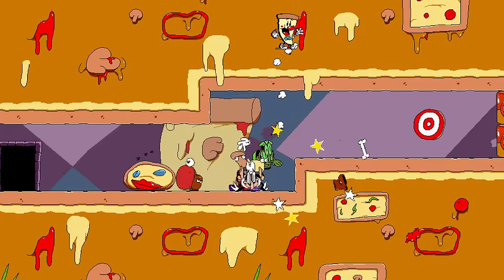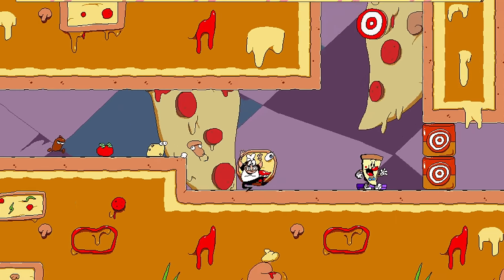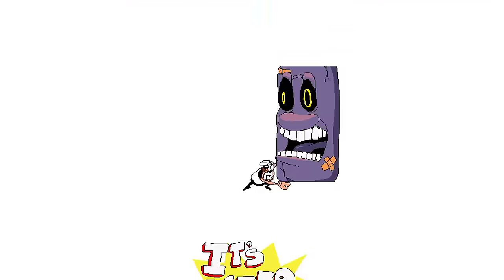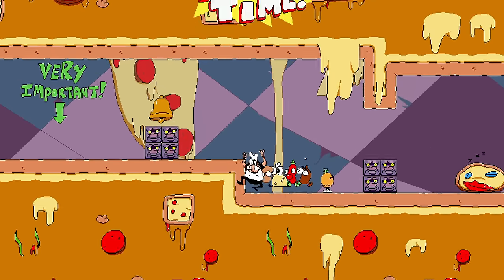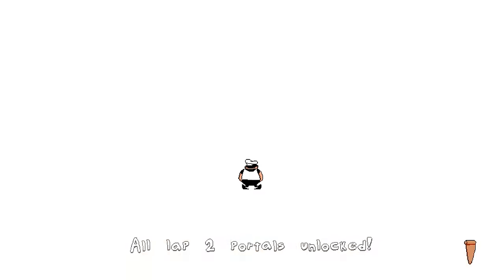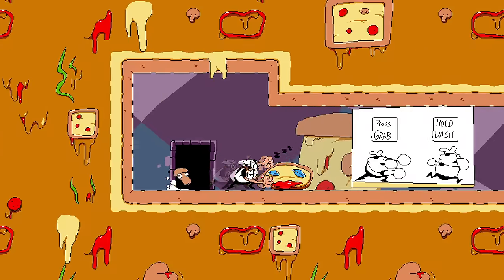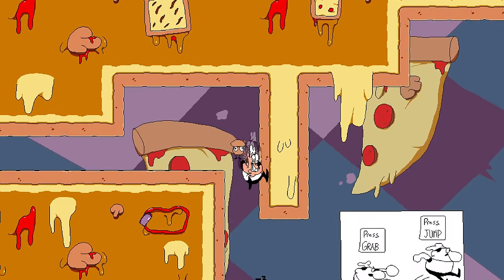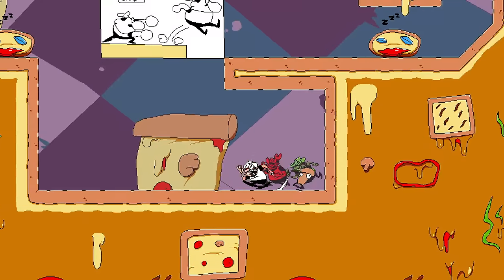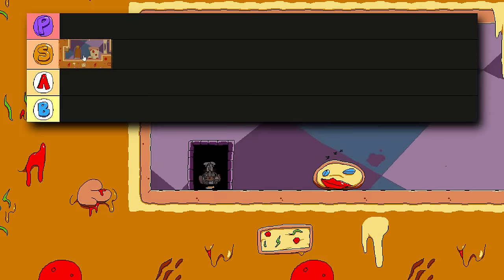My only issue with the tutorial is that it's required to play through every time you start a new game. There's no way to skip it, so every time you speedrun or start a new playthrough you have to do it. But the game does at least encourage you to get good at the tutorial since it'll unlock Lap 2 early if you finish it in less than a minute and 45 seconds. Overall I have no big complaints about the tutorial — I just wish it was skippable, but it still does a great job teaching you everything you need to know. So I'm going to put it in S tier.